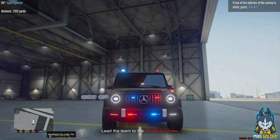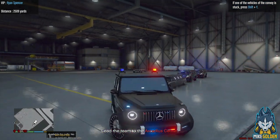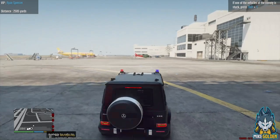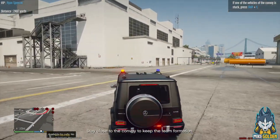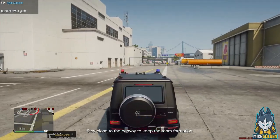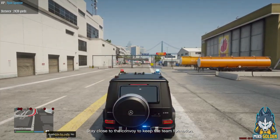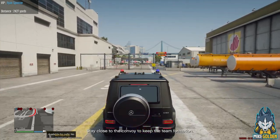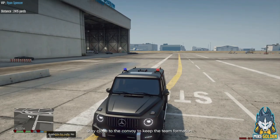Look at those lights — that looks freaking sick. Hopefully you guys enjoy this episode; if you do, please hit the like button and let us know what you think in the comments. Like I said, this G-Wagon has bulletproof windows — I tested that out before we started and it works. It's bulletproof glass.